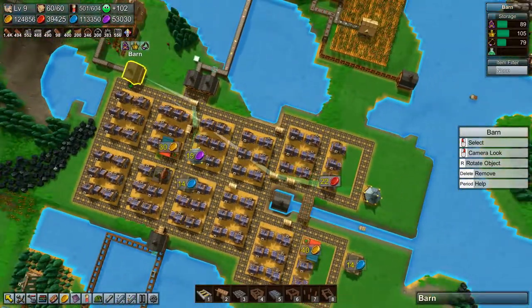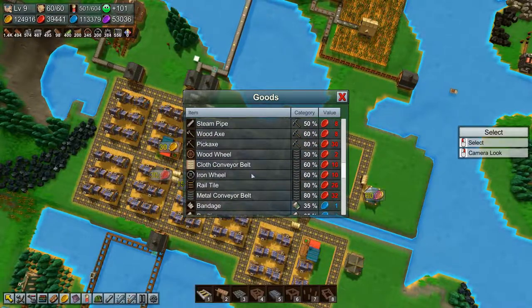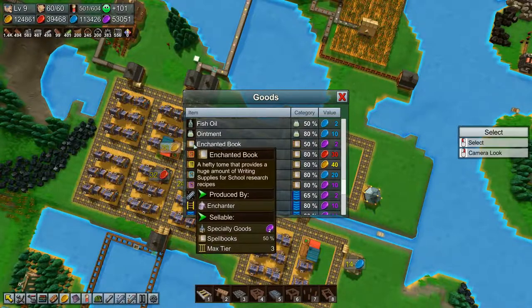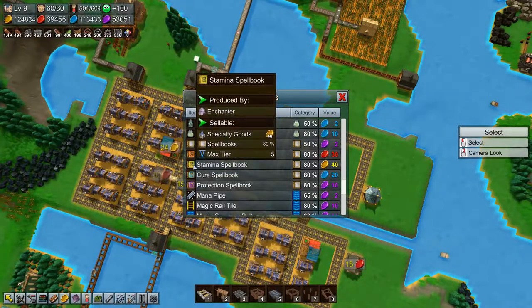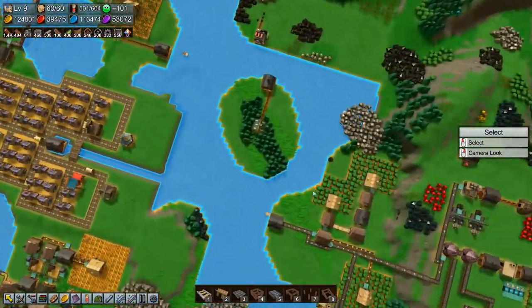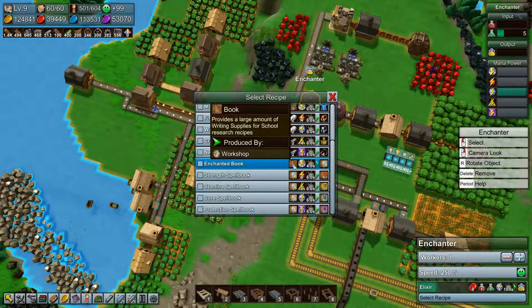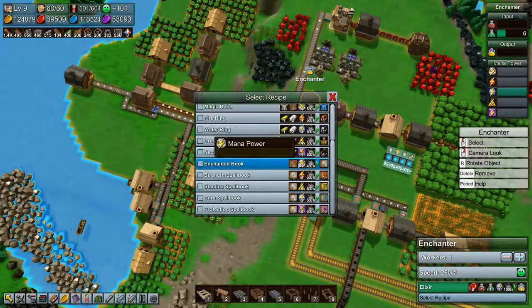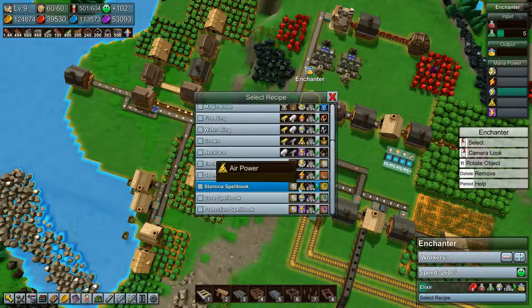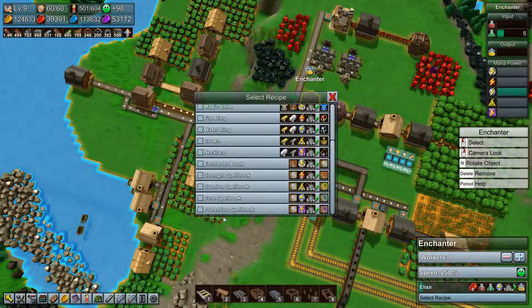Okay so what do we need to make spell books? Let's have a look. Spell books are made by enchanters. So let's have a look at an enchanter — we have one right over here. So just a book and mana power, fire power, air power, water power, earth power. Okay, that's not too bad.